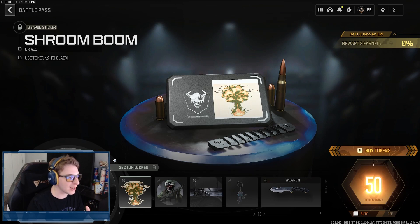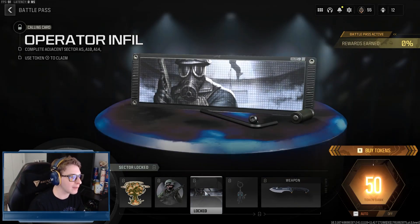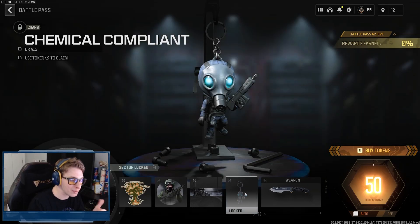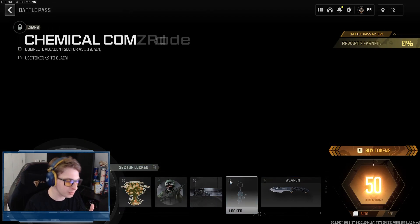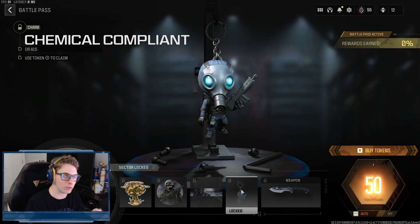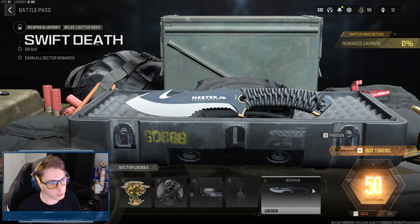The Speedrunner Black Cell skin for Doc is clean — he gets the head covering, shoulder pads, knee pads, and that shiny black finish. Moving to Sector A9, we have the Shroom Boom weapon sticker, the Close Encounters emblem, the Operator Infill calling card, and the Chemical Compliant weapon charm. These are all super standard, almost base game level items. Then we get the Swift Death Gutter Knife blueprint — our first gutter knife blueprint, which might look pretty cool with camos.